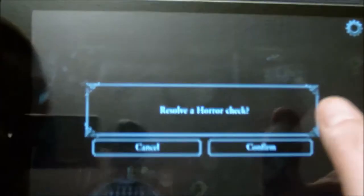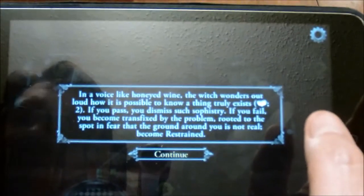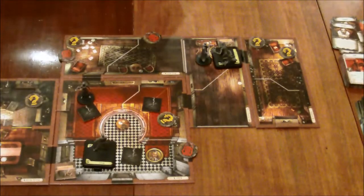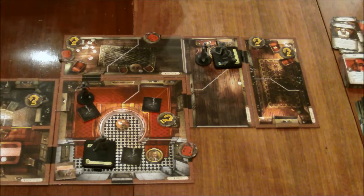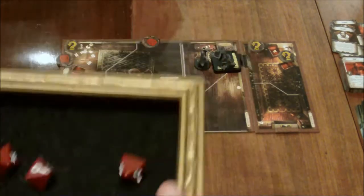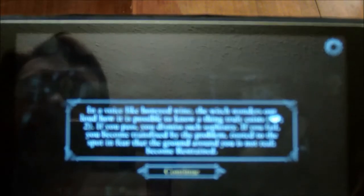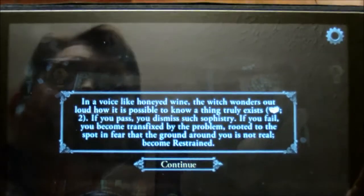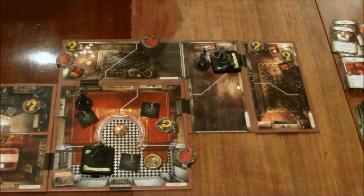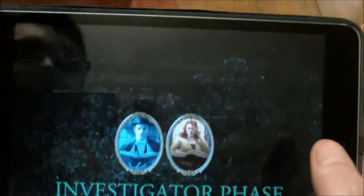Now the witch is going to force a horror check on Mandy. In a voice like honeyed wine, the witch wonders out loud how it is possible to know a thing truly exists. Rolling for lore, we need two successes from Mandy. Nope. If you fail, you become transfixed by the problem, rooted to the spot in fear that the ground around you is not real. Become restrained. So we're going to have another useless turn. Let's wrap that up and go back into the investigator phase.